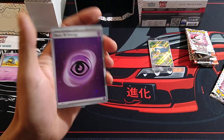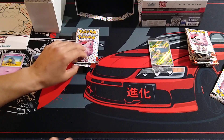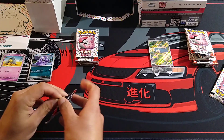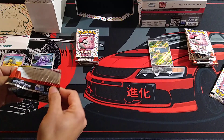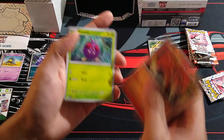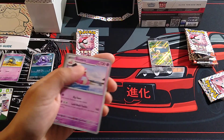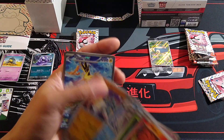Our first Beedrill holo and a Psychic Energy. I tried to do anything and everything I could around the neighborhood, because I immediately just fell in love with Pokémon when it first came out. My first booster pack — I think I opened up Blastoise — and that right there is what just drove me in.